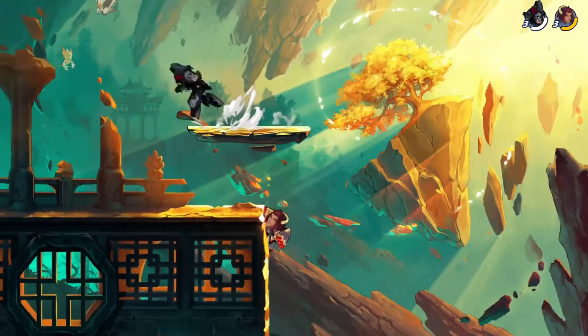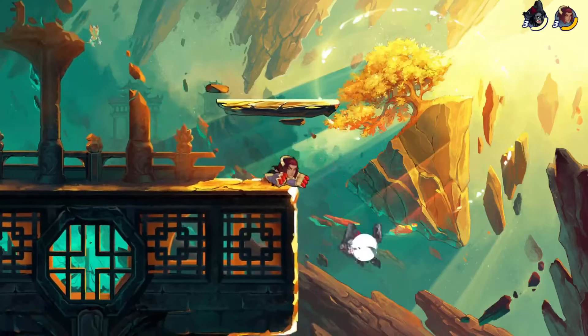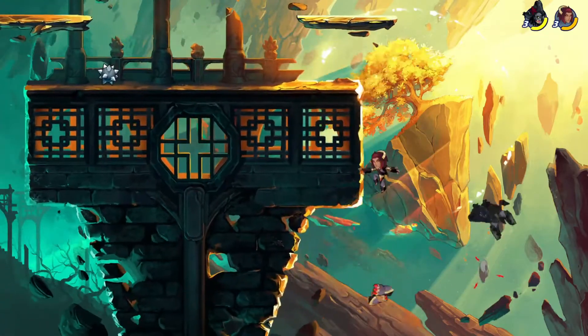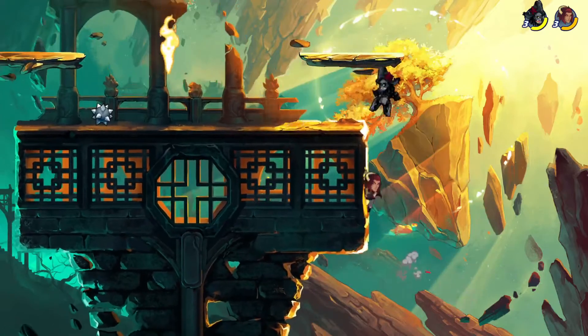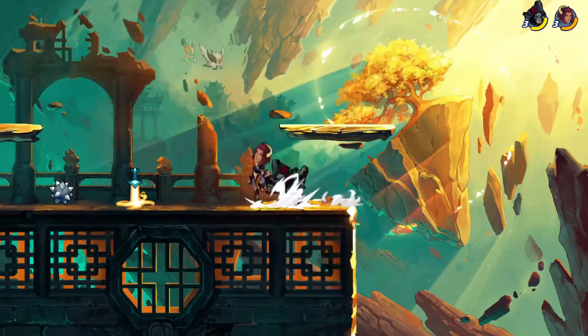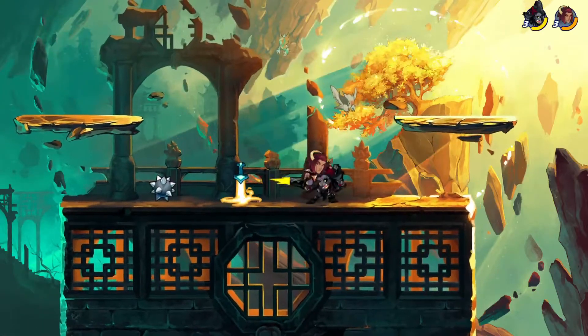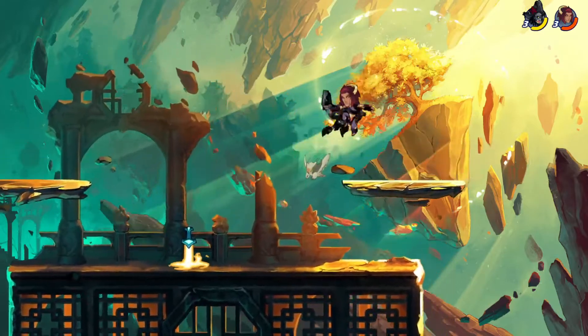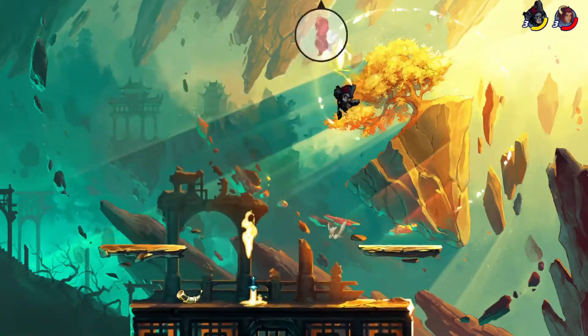And last but not least, we have the Spirit Realm. And if I'm being completely honest, this map is just like Golden Prime but the platforms don't move — and thank god the walls don't have any slopes on the side. But other than that, it just feels like another copy of a previous map, which is kinda sad actually.